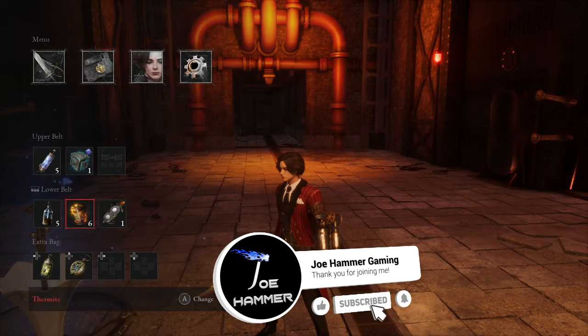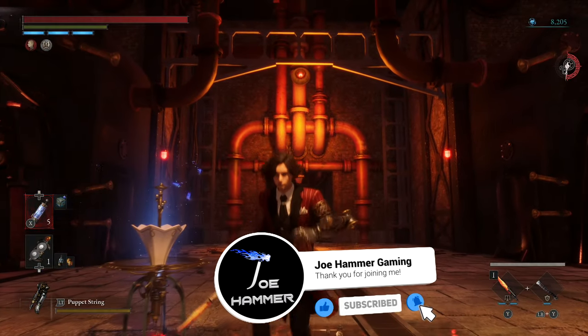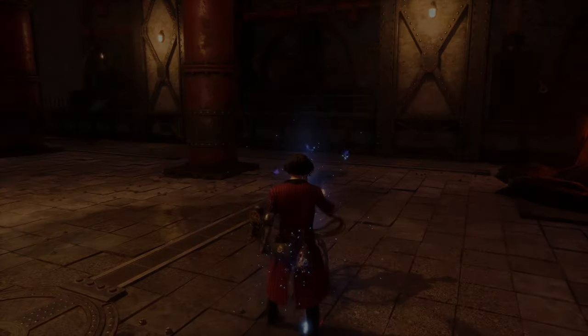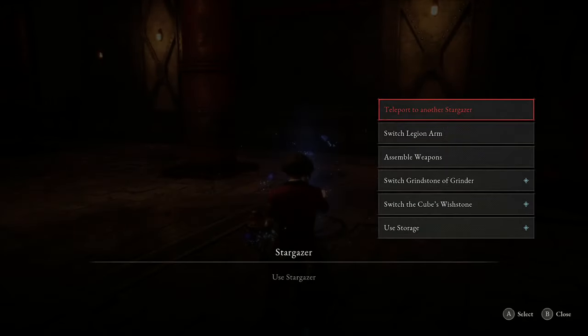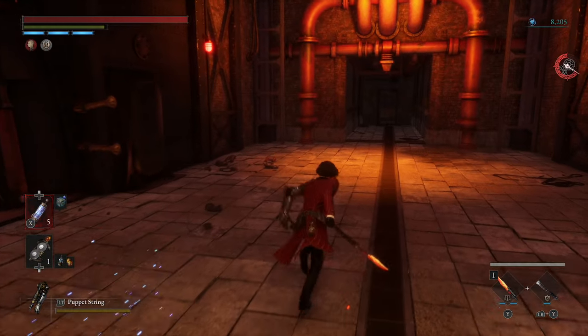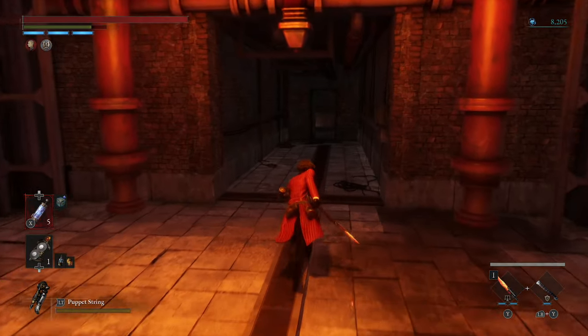I'm going to show you the best place to farm Thermite. I've got a fair amount now, so I feel like this is a pretty good spot, and definitely the only spot where I've had it drop reliably. We are, of course, in the boss room at the end of Chapter 2. So you will need to have defeated the big mechanical fire boss — I think it's called the Fire King Fuco or something like this. And then we're just going to head straight into the cave directly behind it.